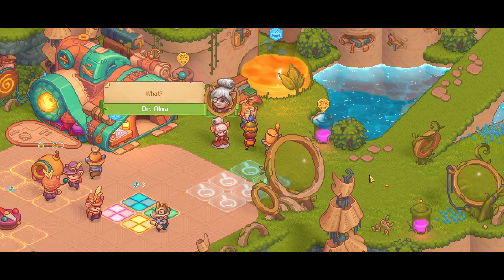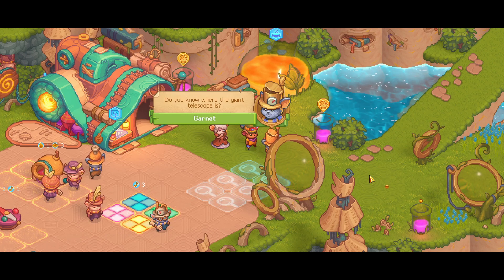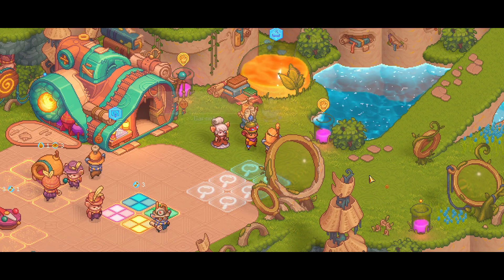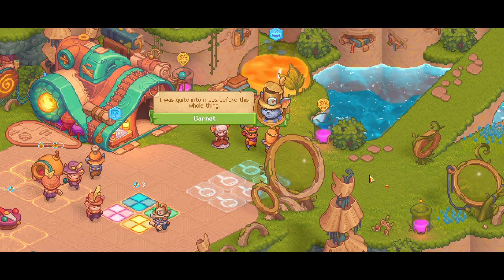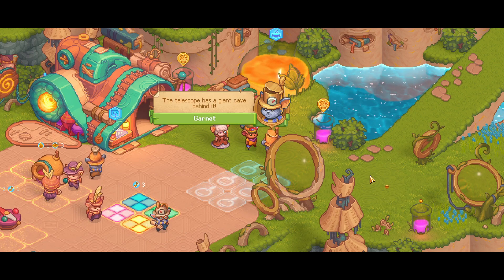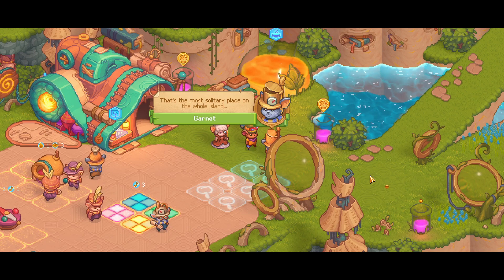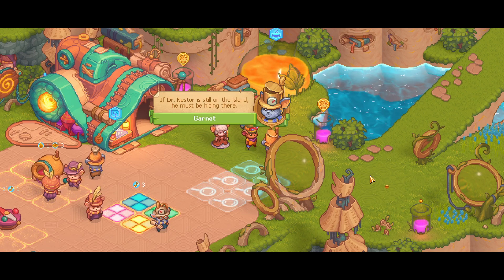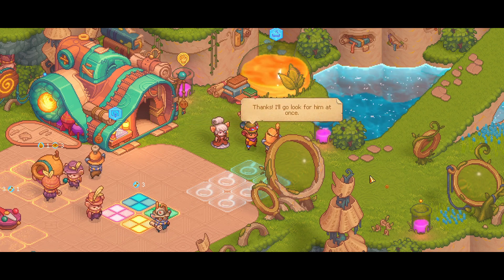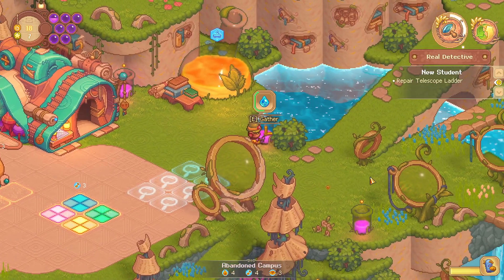But I do know where he is! What? Do you know where the giant telescope is? I think so — I was quite into maps before. The telescope has a giant cave behind it — that's the most solitary place on the whole island. If Dr. Nestor is still on the island, he must be hidden there. Thanks, I will go look for him at once. Okay — a successful party! New person to find.